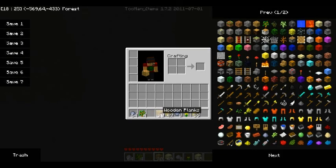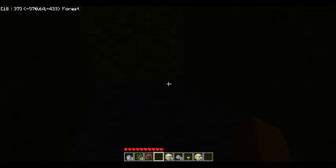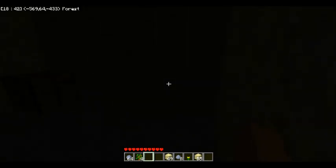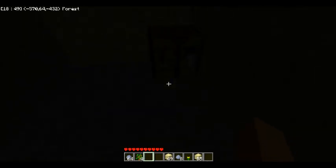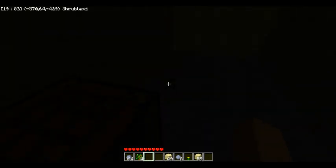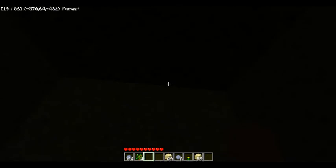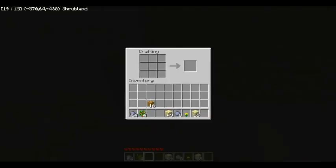I'm going to turn off Too Many Items so I don't get tempted to use it. Anyway, I've made my crafting table. I'm going to go ahead and build myself a pick — I'll make a few sticks and start off with these four to make a pickaxe.